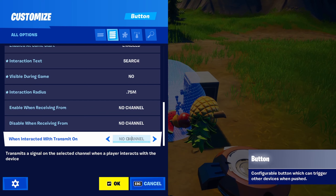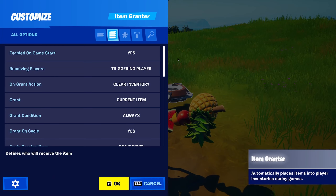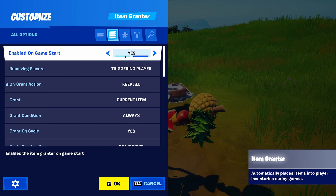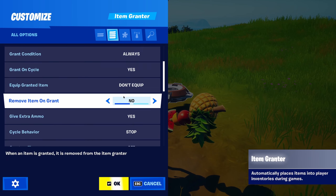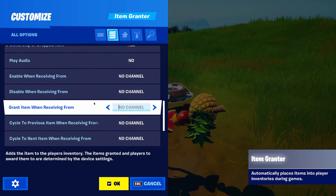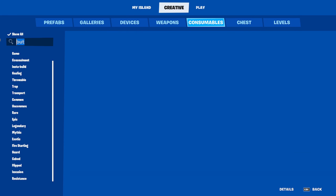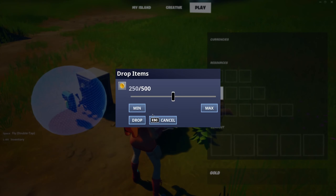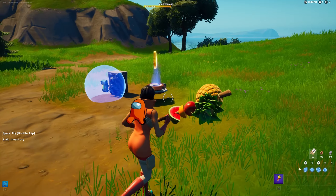You need an 'interacted with' transmitter set to on, and I put it on channel 1. Then you need the item granter — change these settings. When you have that set up, just get some gold and drop it in.